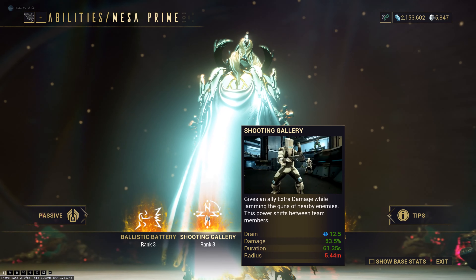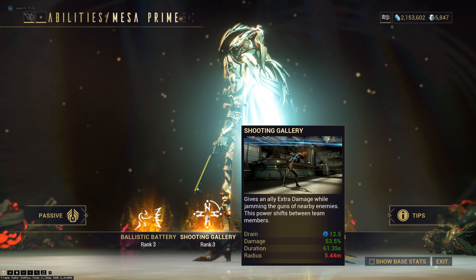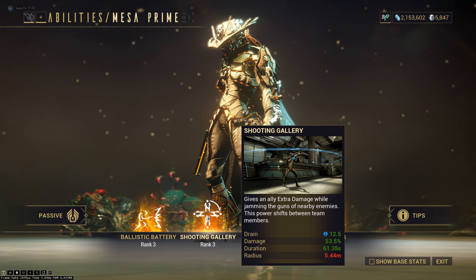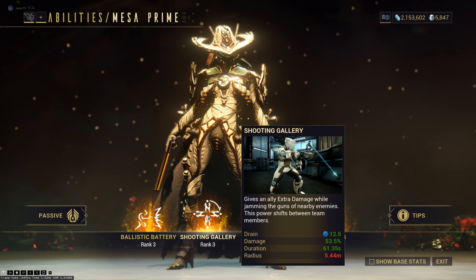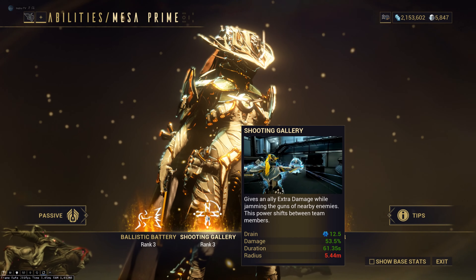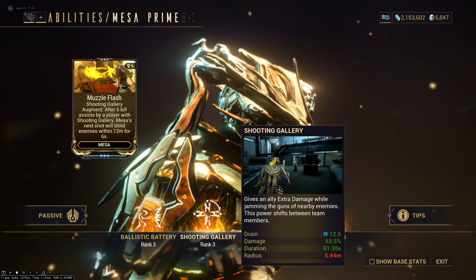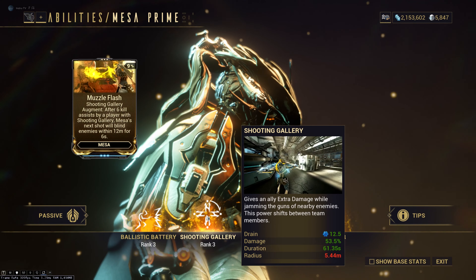Her second ability is called Shooting Gallery. This gives an ally a damage buff while jamming the guns of nearby enemies. You can increase the damage buff by putting more strength, and the duration by putting duration mods. Efficiency mods will work for the energy drain as well. This is a good ability for boosting someone's damage on your team, and it costs almost nothing in energy — don't forget to cast it. For the radius, you can put range mods. The augment for this ability is Muzzle Flash: after 6 kills assisted by a player with Shooting Gallery, Mesa's next shot will blind enemies within 12 meters for 6 seconds. It's a defensive mod that can be useful in some situations.